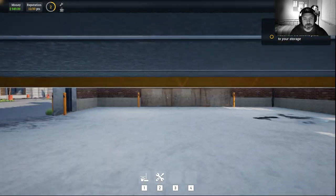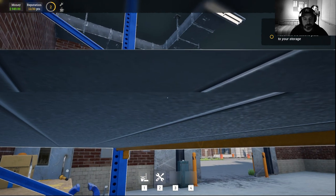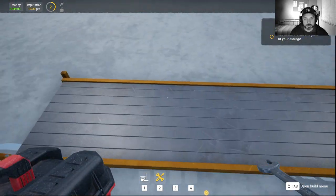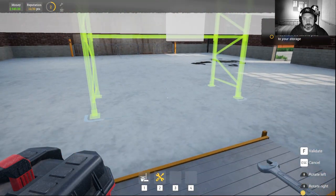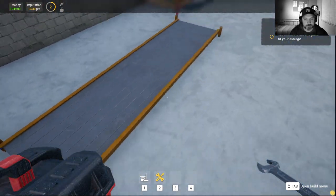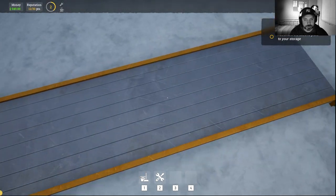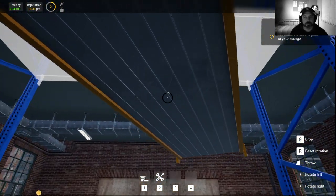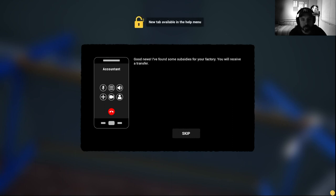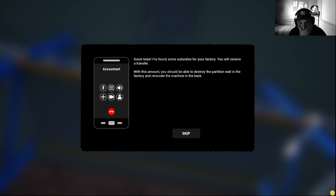Storage plate — can I take it off? I can't go anywhere. Well, now I can take it. Good news, good news — I found some subsidies for your factory. You will receive a transfer. With this amount you should be able to destroy the separation of the factory and renovate the machine in the back of the factory.